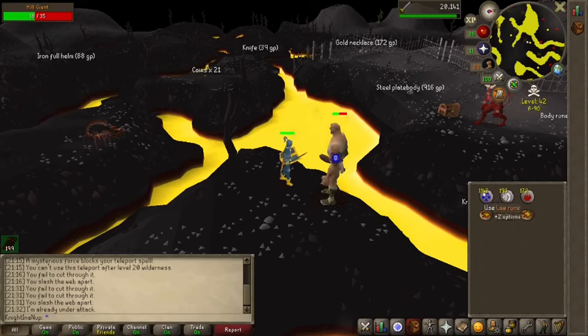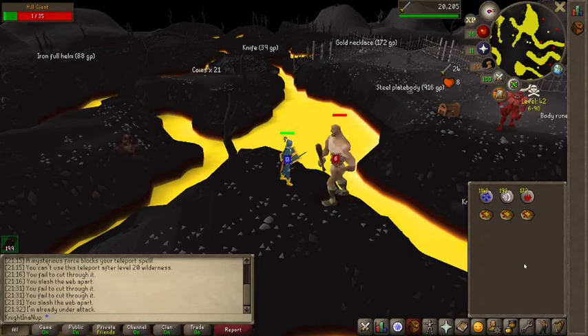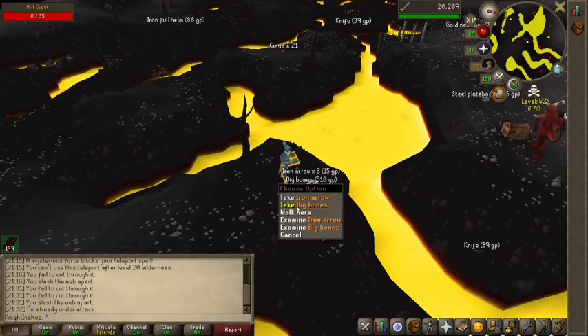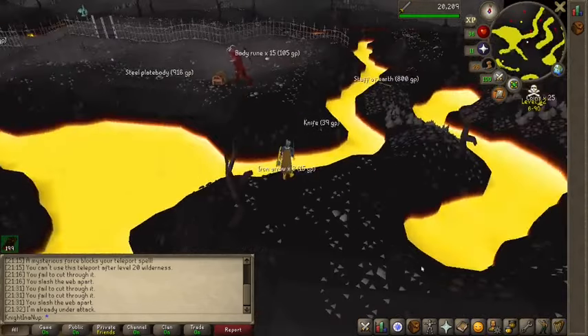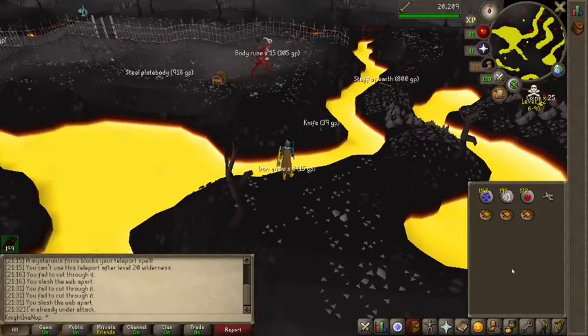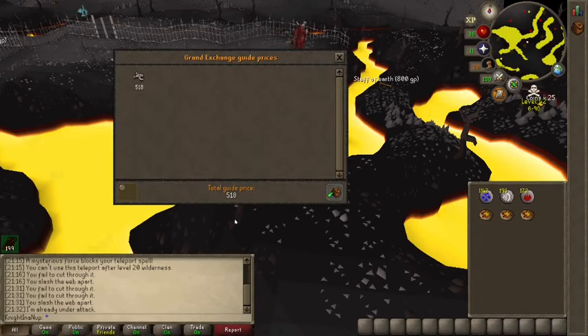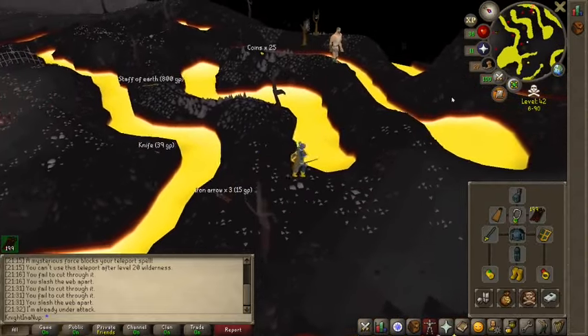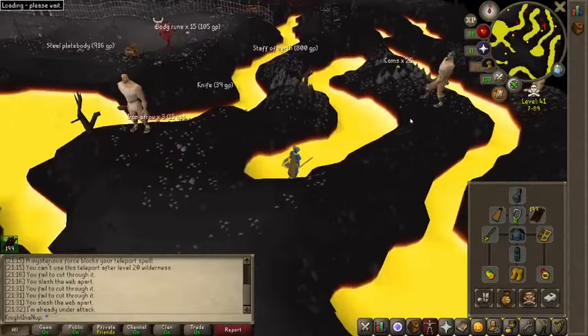You will need this much inventory space for 10,000 worth of bones. I know, it's really good. He's gonna drop it here. He does drop other things besides these bones, but they are so good. Total guide price: 518 gold. It's so good.